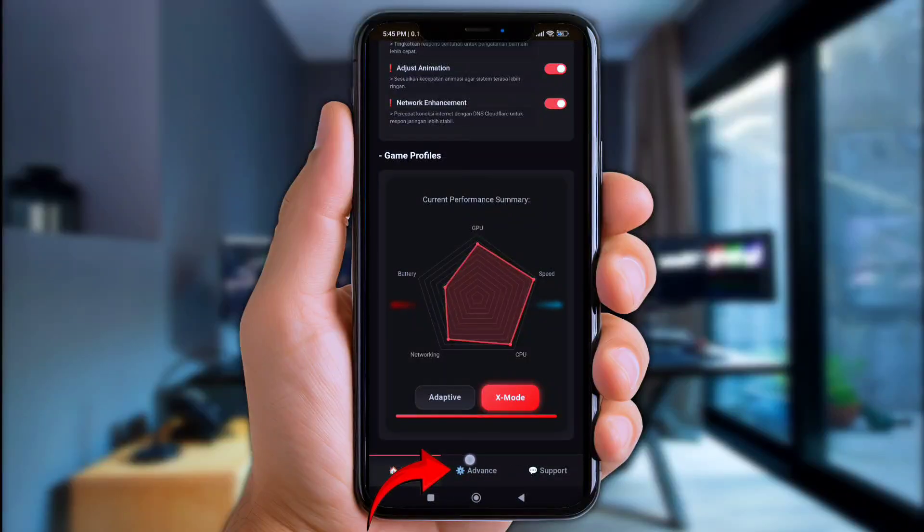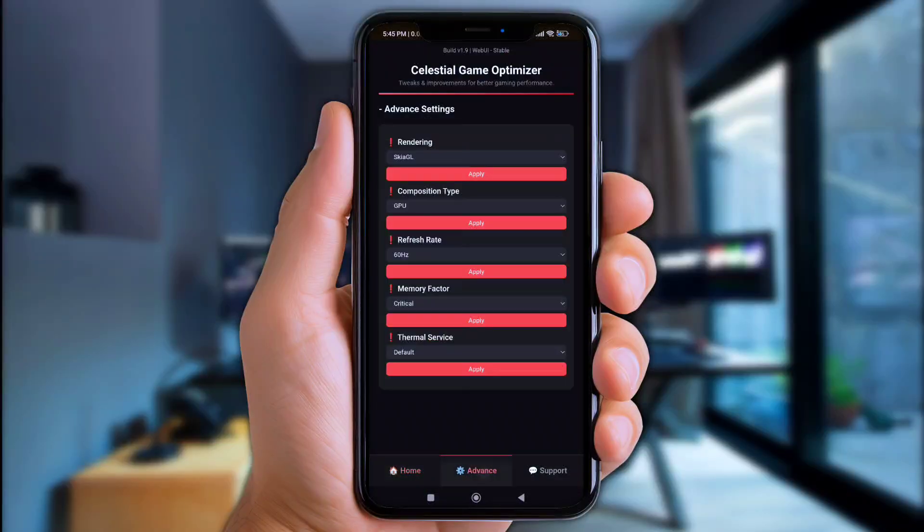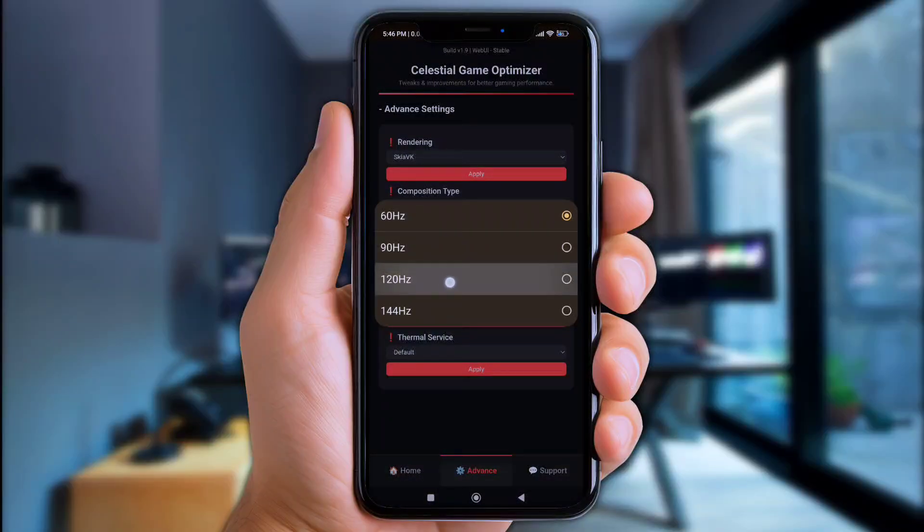Up next, click on Advanced Settings. Now use Sky AVK rendering for extra smooth as butter gameplay. And overclock your refresh rate up to 90 or 120Hz.